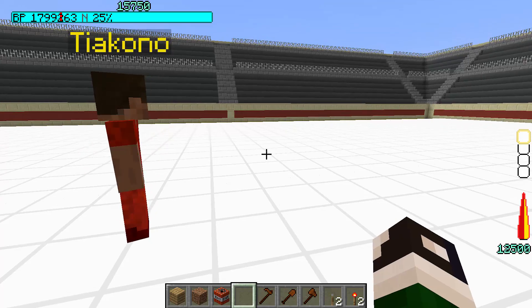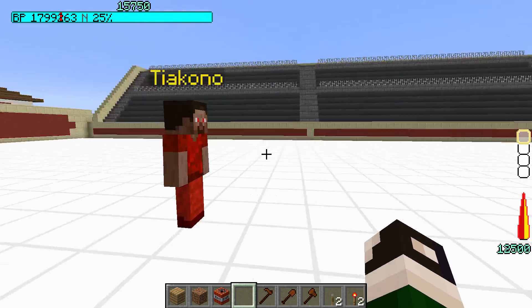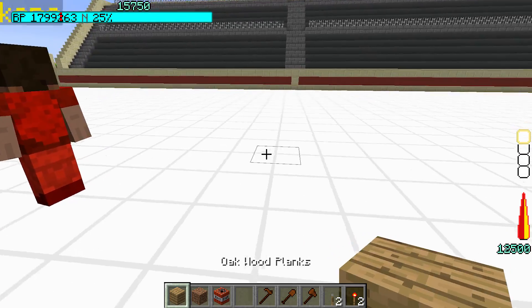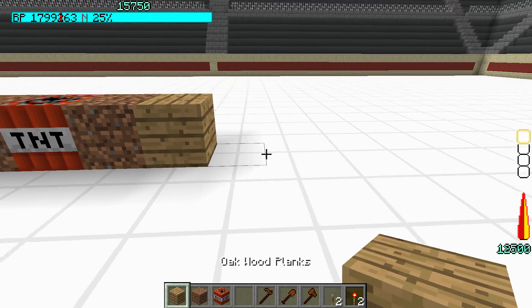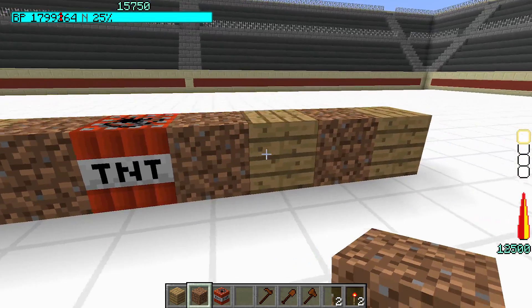First off, I want to describe a concept called arrays, because we need to be able to keep track of every player who is in the combat. An array is essentially like having a list of data. So let's say we had a wood block, a dirt block, a TNT, another dirt block, another wood, and a dirt here.